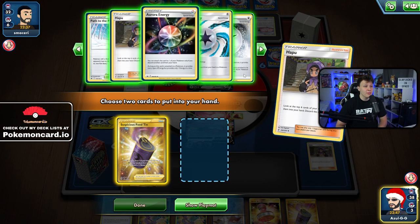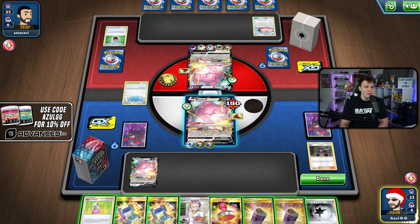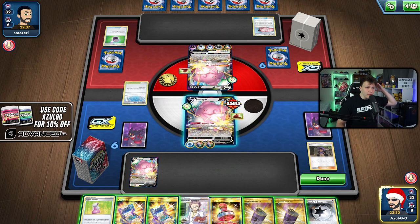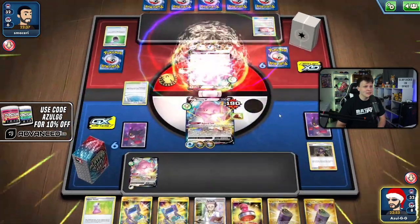We're almost at a Hop so I don't want more Research in hand. I grab the Suspicious Food Tin and Powerful Energy. I could double Sus-Tin to go down to 30 damage taken — 270 HP left — but they're doing too much damage. I think we just lose here. Their Blissey has gotten so much bigger than ours early on. Maybe that's how the mirror goes — go second or lose.